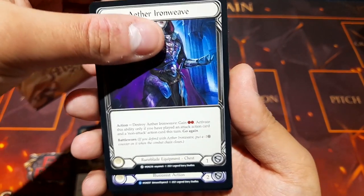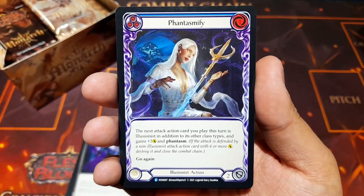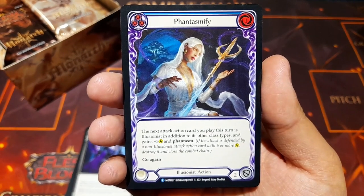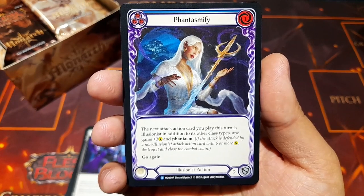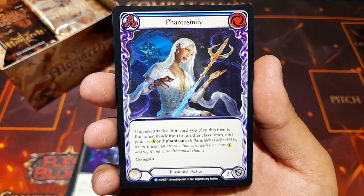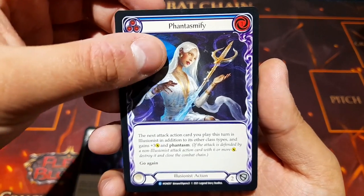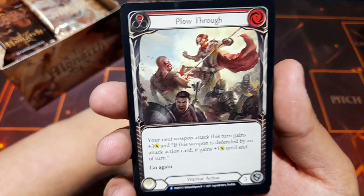We have Aether Iron Weave — you can destroy this to gain two resources, activating only if you played an attack action card, added a non-attack action card this turn, and go again. Then Phantasmify as our first rare: the next attack action card you play this turn is an illusionist in addition to its other class types, gains plus three damage and Phantasm, and the beautiful word Go Again.